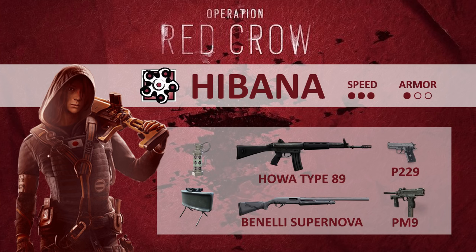She is a high speed and low armor operator, like Ash for example. She will have a claymore and a stun grenade. As primary gun, a Hoa Type 89, which is a Japanese version of the M4 assault rifle. She also has a Supernova Benelli pump-action shotgun. As secondary guns, a P229 pistol and a SMG-11 PM9 are available, but this one will not have the ACOG — very important, because it will not be super OP.